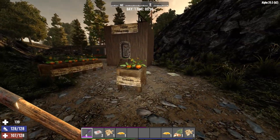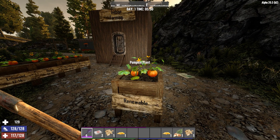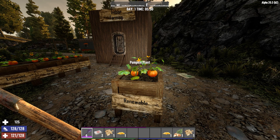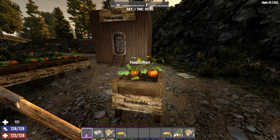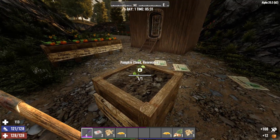If you miss the way that plants worked in A19, here's the solution for you. Each of the renewable traits applied to the plant will cause the plant to return to a seedling form after harvest.